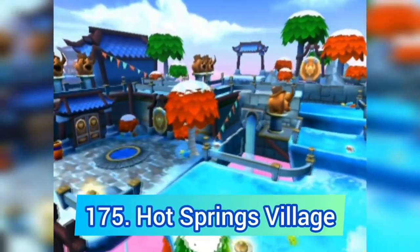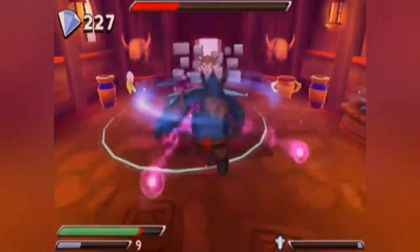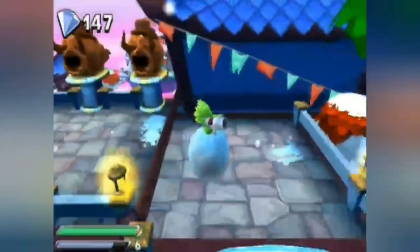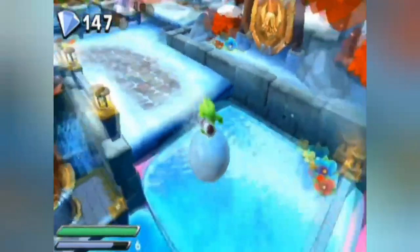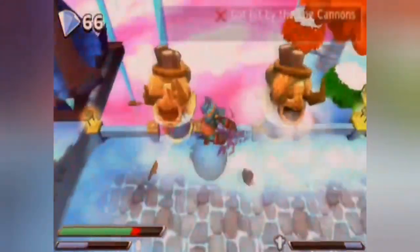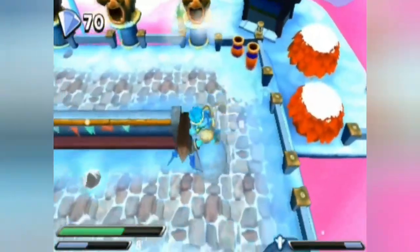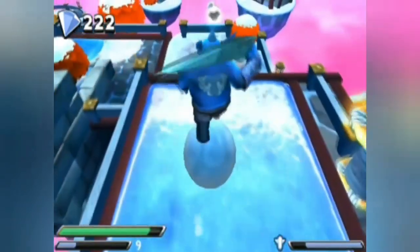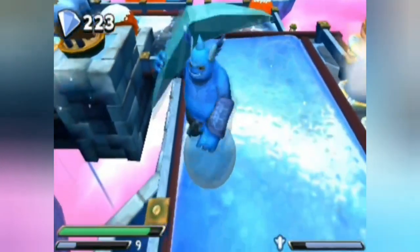Hot Springs Village is yet another horrible level from Trap Team. The villain fight is horrible again, but surprisingly ice physics are not the main problem — it's the big snowballs that are terrible. Just like Dream Sheep's Dominion, you can't get hit by canyon logs, which are coincidentally placed on the snowball sections. And another thing is that you control the ball by moving the 3DS, not with the analog stick, which makes it 10 times harder to control.